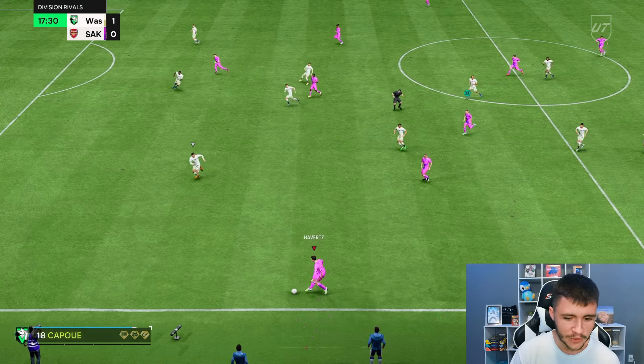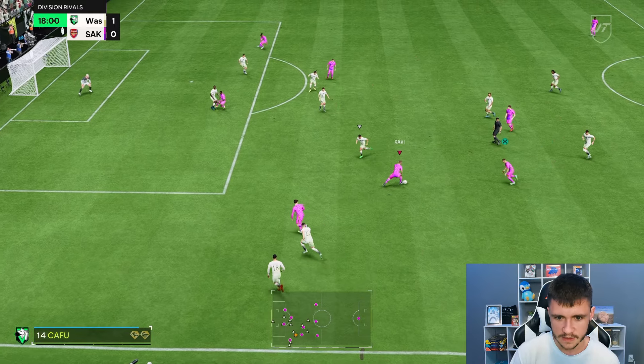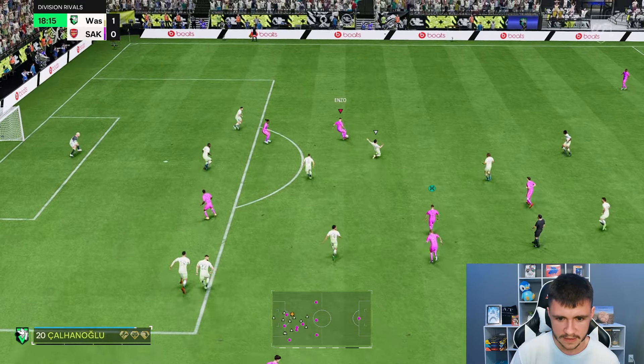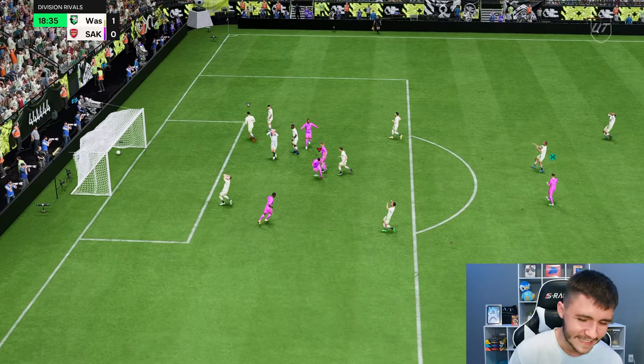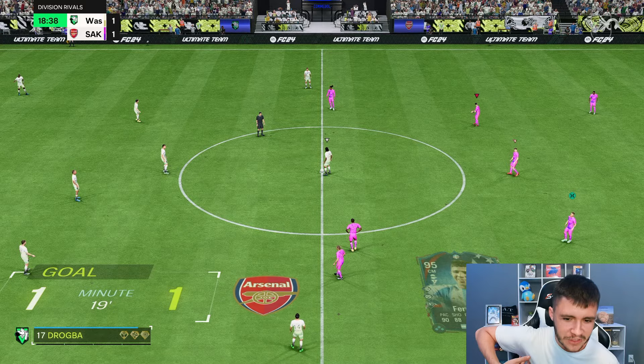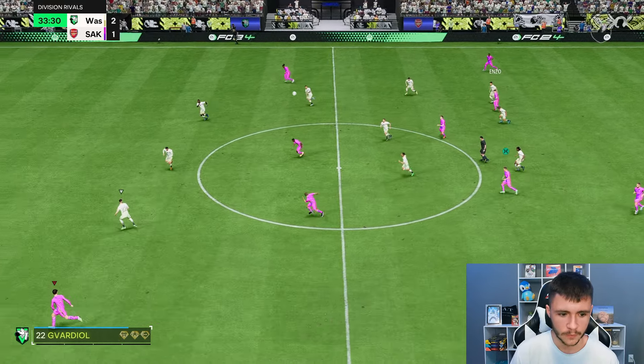I've never seen someone use Etienne Capoue as a center back — that's so interesting. Xavi Simons, nice. Fernandez with a little bit of space — touch, nice little turn. Five-star weak foot — that is a fantastic finish. The one thing I really like is how he took that touch into his stride. Enzo Fernandez, five-star weak foot over the top through ball — the passing has just been so good.